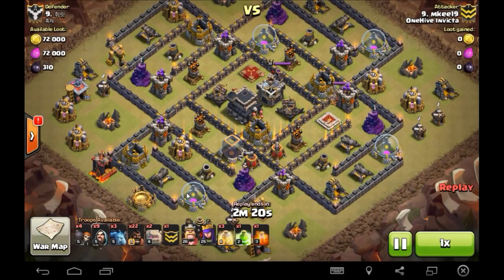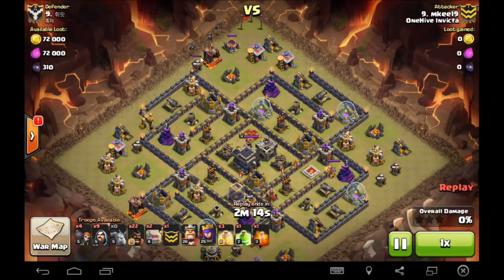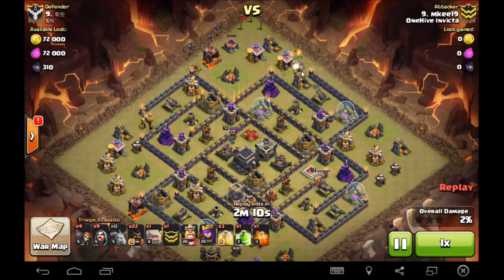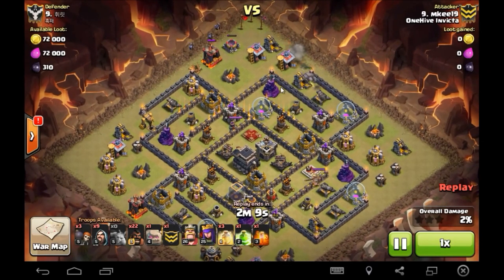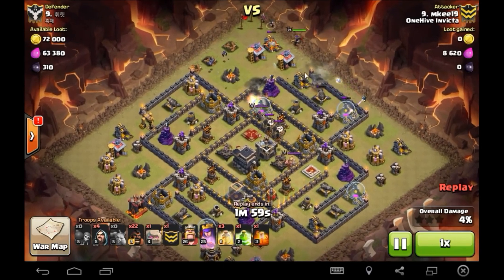MK nine versus nine - MK brings a GoHo. Not too surprised. Goes ahead and drops a few minions, starts creating that funnel on that 11 o'clock position, drops in his first golem. Going to walk him right into that cannon, drops in a test wall breaker behind - things are looking good. He wants to open that point, just needed to distract that wizard tower and bring in a few wall breakers. That is now open.